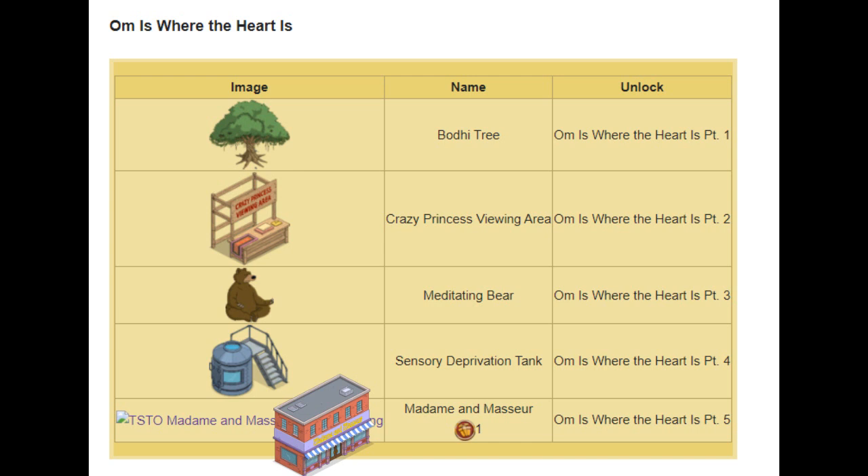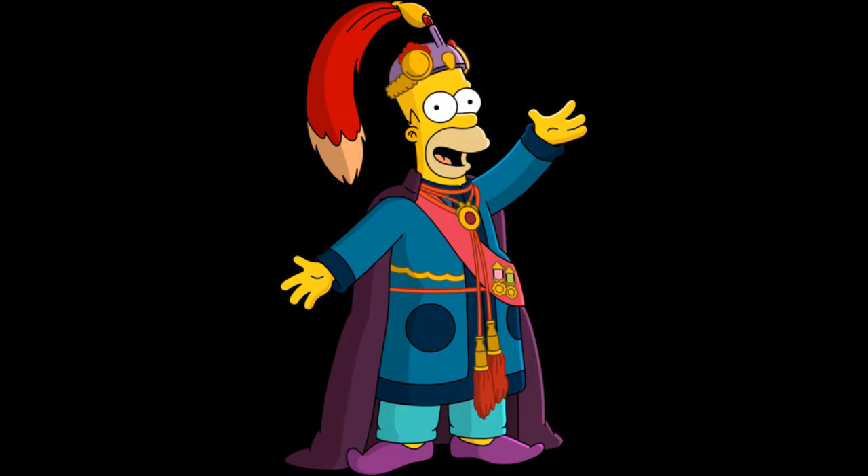Act 2, apart from the Meditating Bear and the Bodhi Tree, is really crap. Those are the only two things I really liked. I didn't expect to like the Bodhi Tree — I thought it was going to be a regular tree, but it's huge and looks awesome. I don't care for the Sensory Deprivation Tank, the Crazy Princess Viewing Area, or honestly even Madame and Monsieur. Not crazy on Act 2 — Act 1 is definitely the stronger of the two. Then we have the Act 2 Premium: King Gautama with the Gautama Palace. I don't care for the quest. The character I want to be a costume, though at least it has a unique voice. The building is cool enough but looks very similar to other things we've got in the past, so I can't say I'm in love with it.